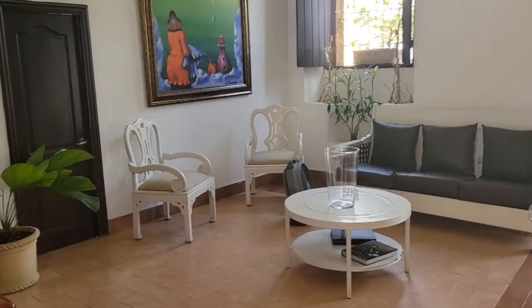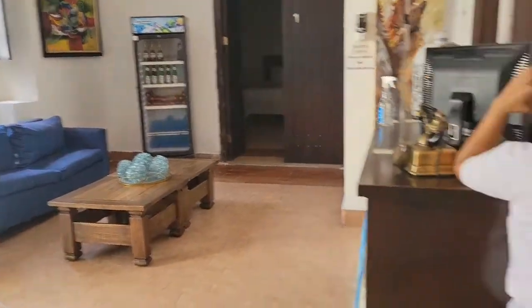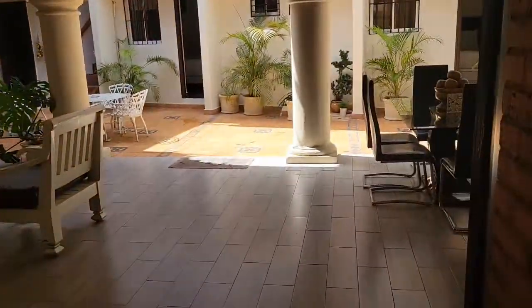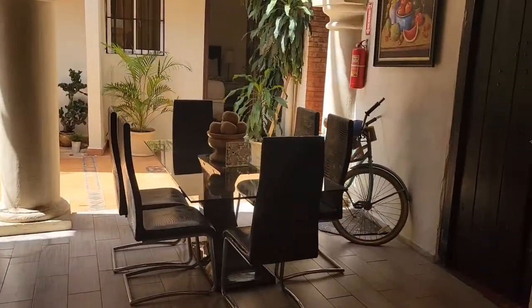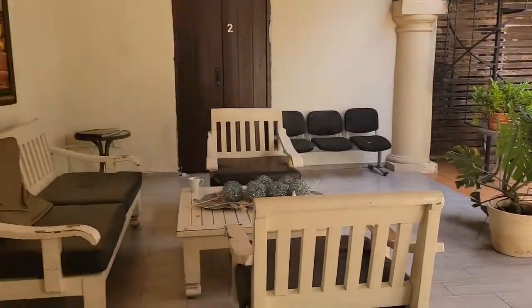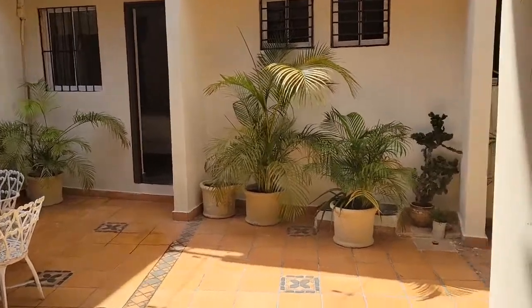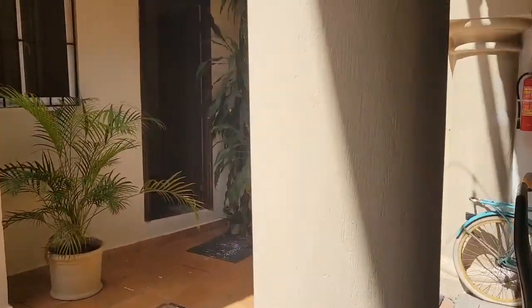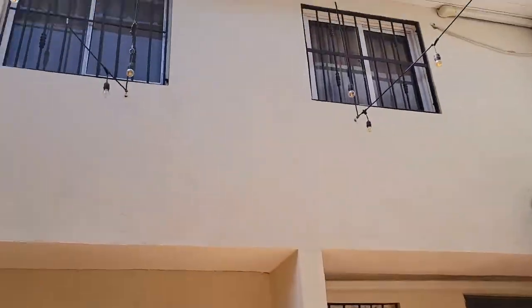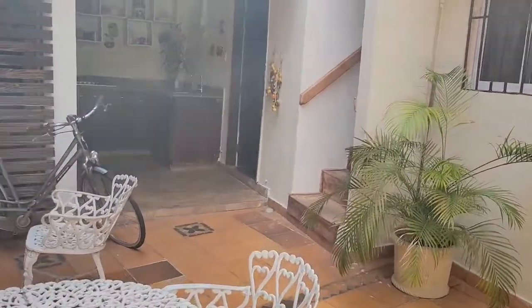So this is the lobby of the place we're staying in, and then this is like a common area. Here are the rooms — there are multiple rooms on the first floor and then more rooms upstairs. They also have a common kitchen area.